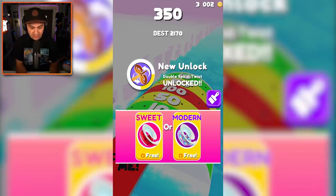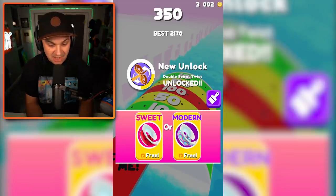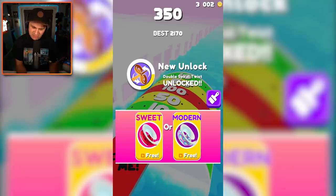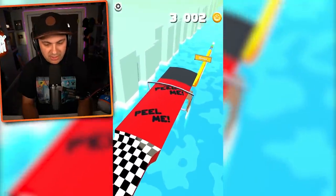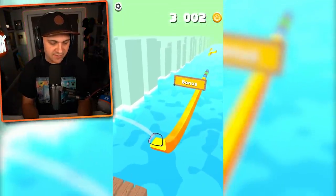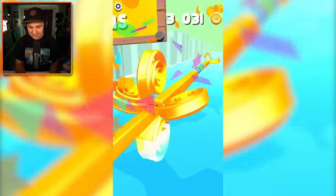I can turn the spiral into a watermelon on the inside — that's actually super awesome. I also just unlocked double spiral twist. What does that mean? I don't know, but I want this watermelon. We got watermelon trees now. That's amazing. Oh wait, what about the twist thing? Okay, this is fine because I'm about to get golden. Let's go.